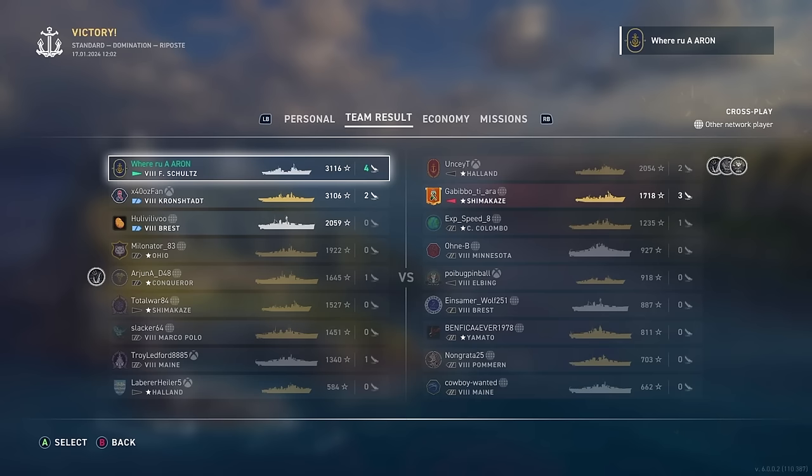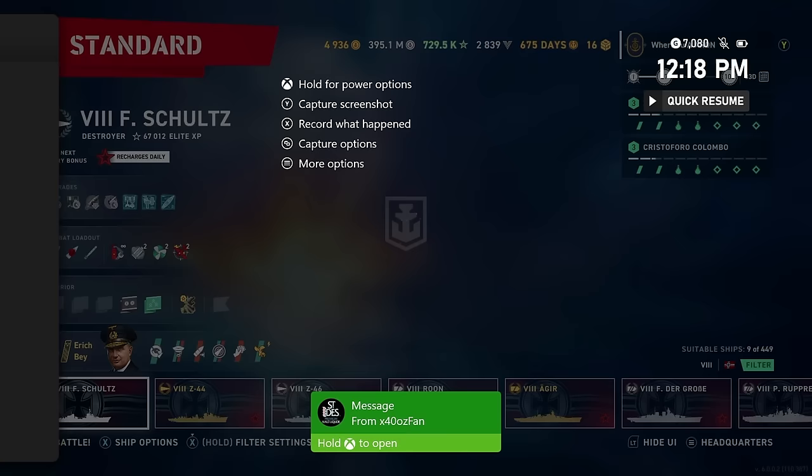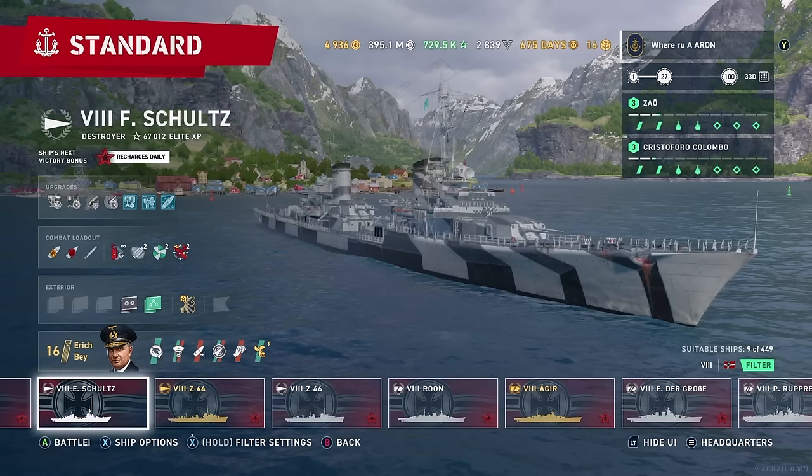I want you guys to keep that in the back of your head. 31-16 with me being 10 points better than 40 — no, that is an excellent score from 40. The Brest did pretty decent there as well as the Ohio getting 19-22. Trying to average 1,500 XP, especially in a win, is a decent game for the average player. Me personally, I'm trying to push 2,000 in most games to keep my average up. But there she is — the F. Schultz, an AP absolute monster.